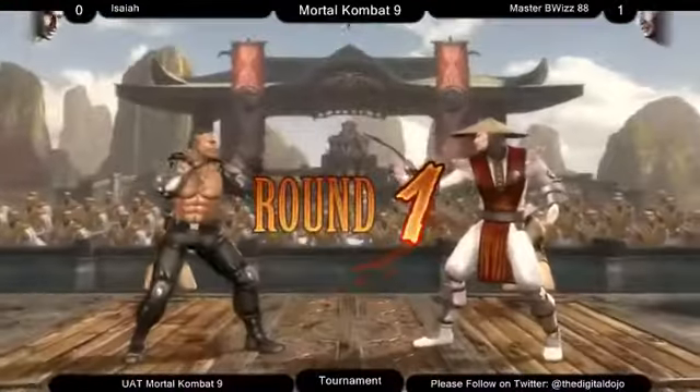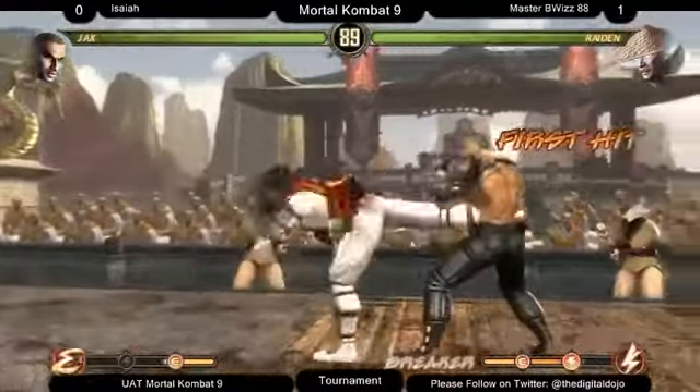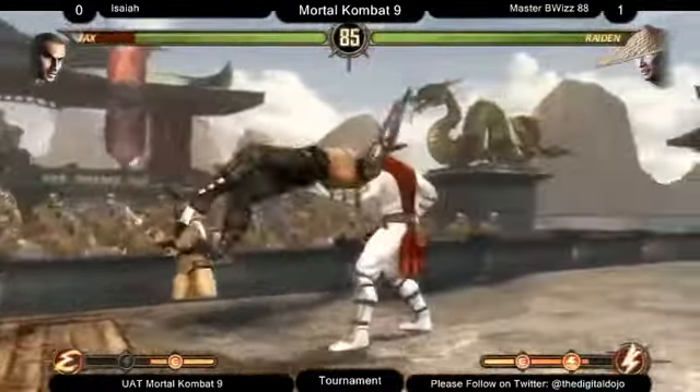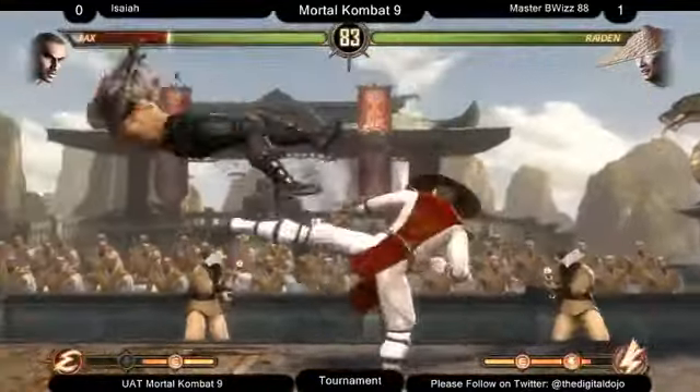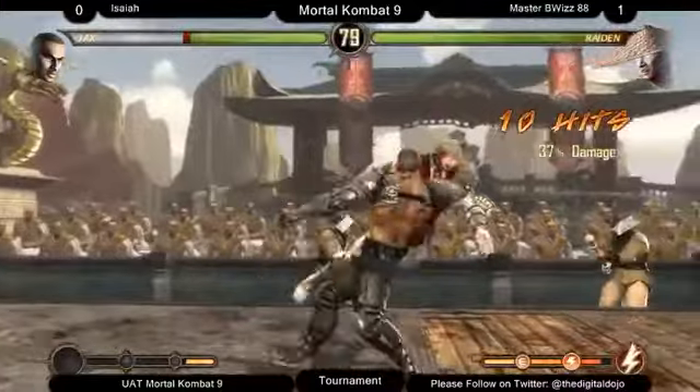Dominated here 2-4 by Jax's strings at JL, such as 4-4 and 1-2, but I've seen B-Wiz be real impressive in this match — he knows how to work around that weakness. Good setup, he didn't take the armor bait.